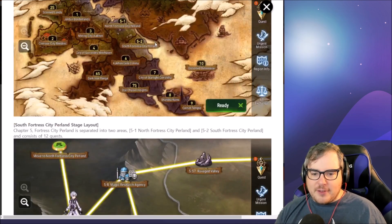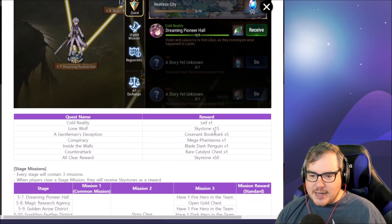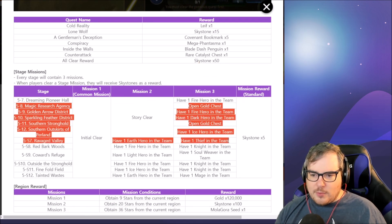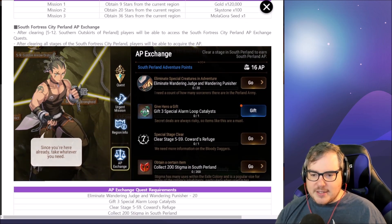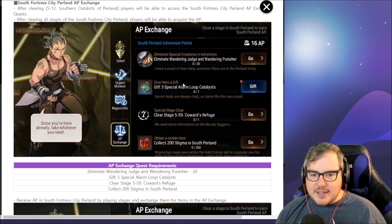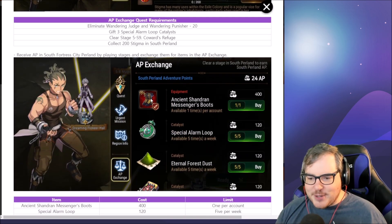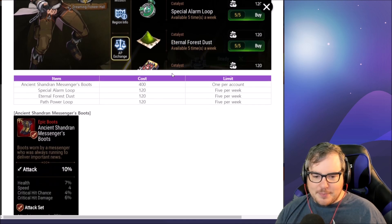We've got chapter five dash whatever here. Most importantly, what are we going to get from the rewards? Catalyst chest, sky stones — who cares about that. Molagora seed, that's pretty cool. This is what we wanted to see. Attack boots — what a surprise. I'm in absolute shock that we're going to get attack boots.